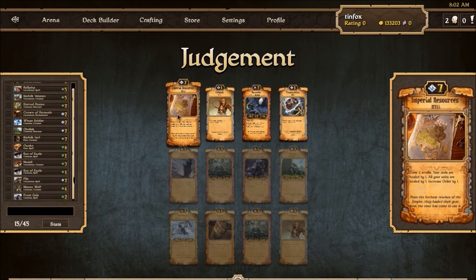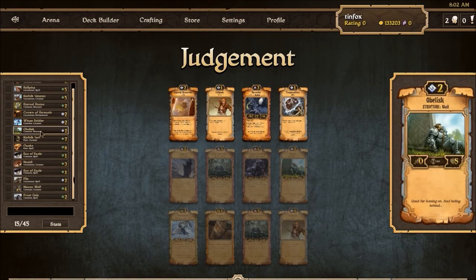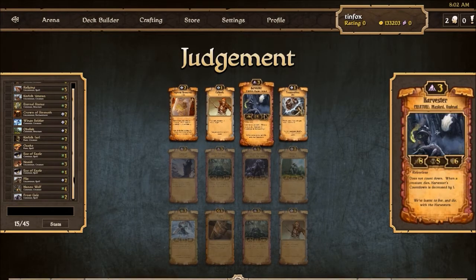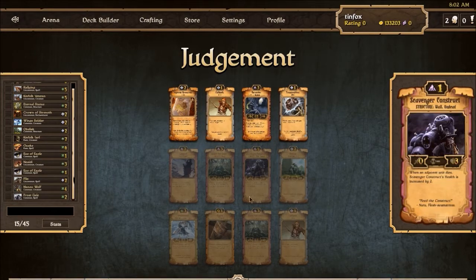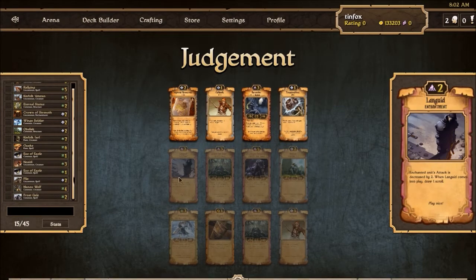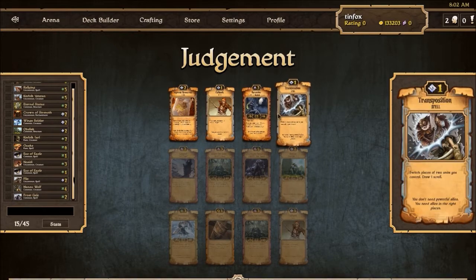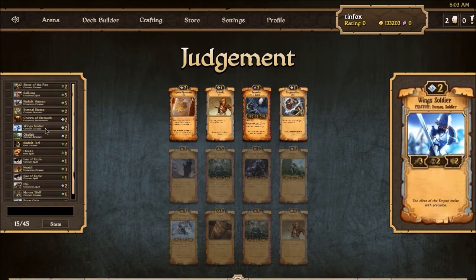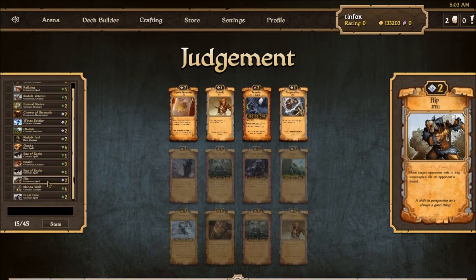Imperial Resources is a great scroll but I don't know if we'll be able to cast it — whether or not we can get up to seven Order just for one Imperial Resources. That makes me feel like maybe Transposition is a better scroll because it cantrips into more useful things. Harvester would be good if we were going to a different strategy. One thing you don't want to do is put yourself in a position where you don't follow through on a strategy. By that I mean we've picked up these Order scrolls — some okay ones essentially like Wing Soldier, Crown of Strength, and Flip are fine.